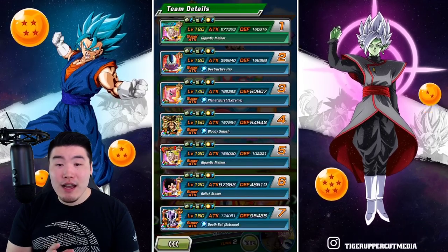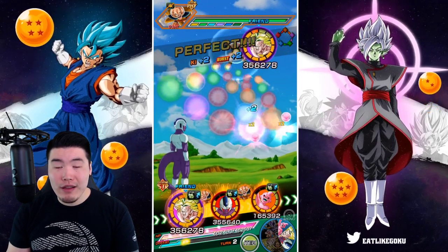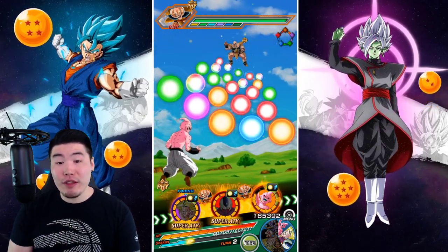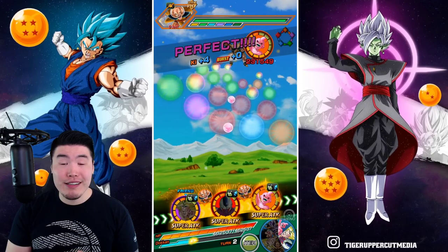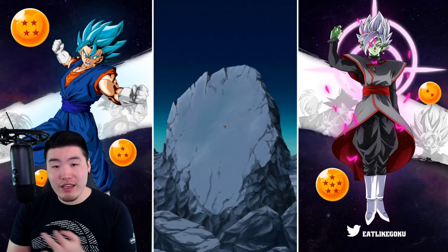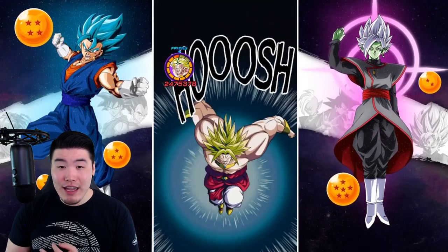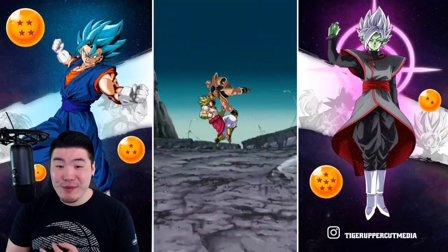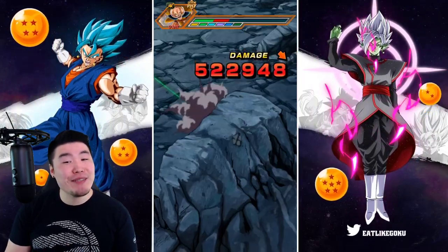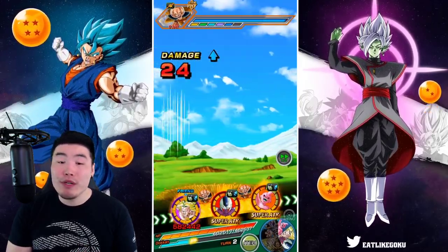Here's the friend Broly — he has 150,000 defense with the support from Kid Buu. The other rotation I'm going to do is actually LR First Form Frieza and STR Transforming Cooler, with the double Broly rotation for the other one. The friend Broly is looking good too — I think this guy is at 90%. There's the double super for him as well.